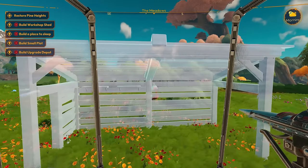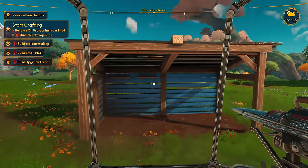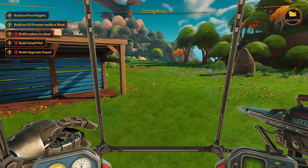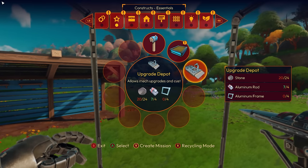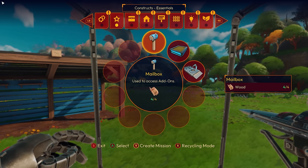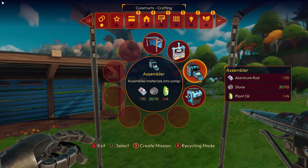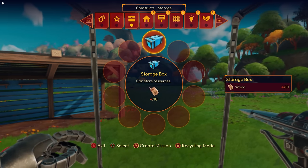Oh my god, do I have to actually add resources in myself? Yes, I do. That is one thing I'll never get used to — the whole build-a-thing. You put up the blueprint and then you have to put all the materials in yourself. Oh my god, did I get a mailbox? I need a small plot and an upgrade depot — fodder oven, assembler, oil presser, storage box. That feels like it's going to be needed. Let's get some more wood for a storage box.